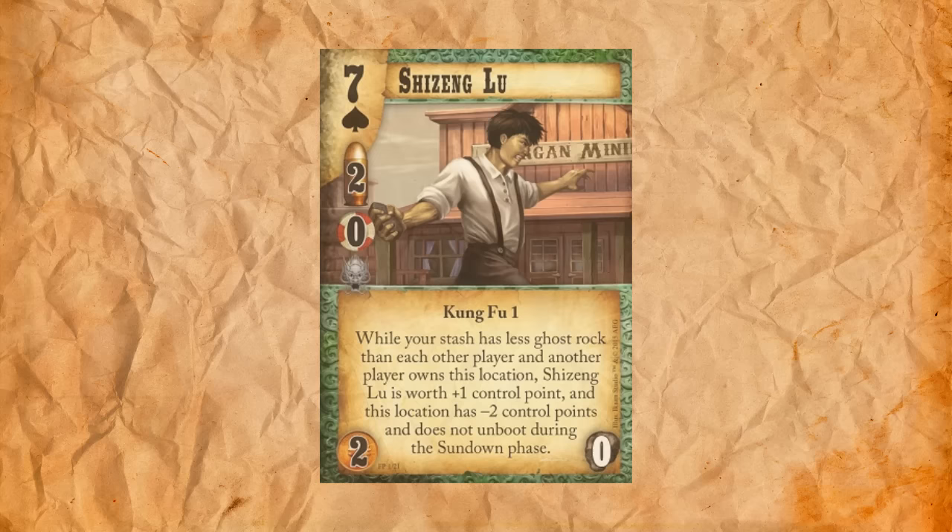The next dude is also for the Bandits. This is Forrester Cook. He's at nine of spades, one stud, one influence, four to play with one upkeep. While he's at a saloon or a casino, your other dudes have plus one bullets and plus one value. This guy's got a pretty sweet trait, but I'm not exactly sure what to do with him.